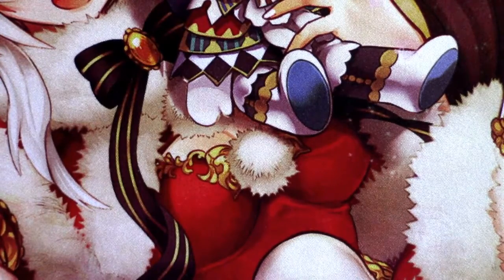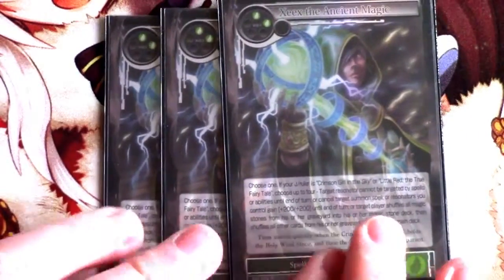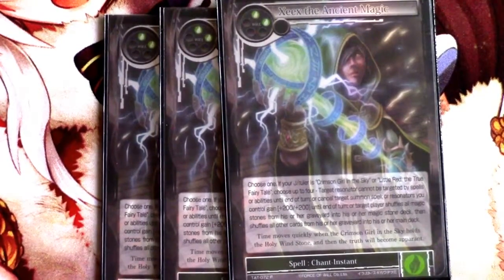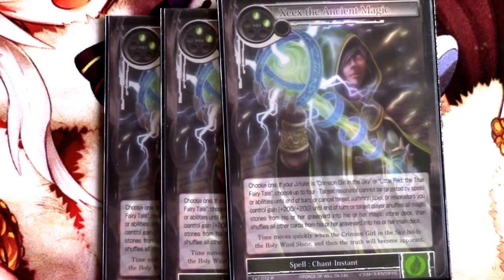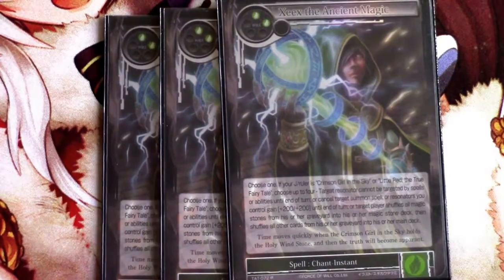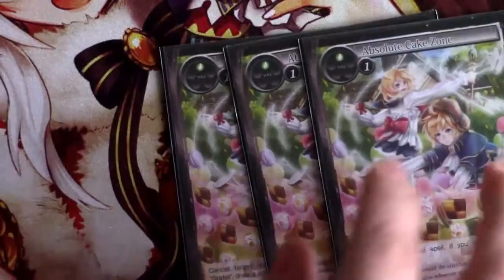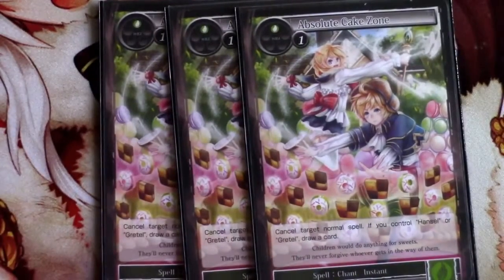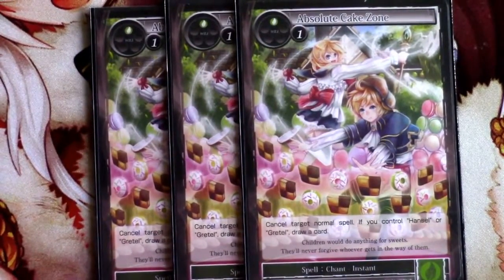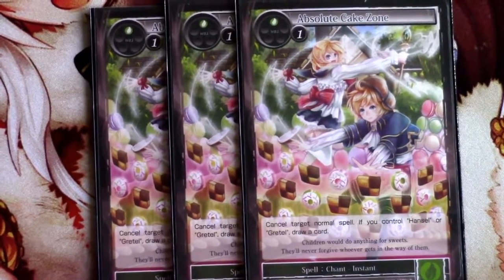Going into counter spells, we have three Zeeks — a card that just does everything. It counters a spell, buffs your team, makes something untargetable, and can even make their guys untargetable if they want to resolve a big spell or addition. In a pinch you can also shuffle up your deck. Then we have three Absolute Cake Zones — you get to draw a card with Gretel. It's good for countering splits or a problematic Regalia that's about to resolve. Paying something where they get it for free isn't great value, but in a pinch it works.